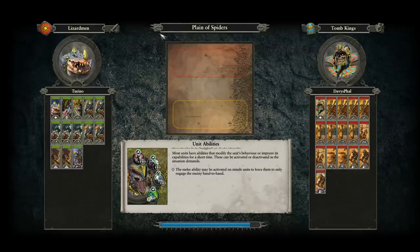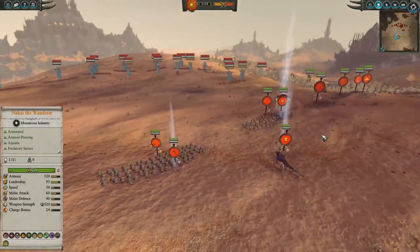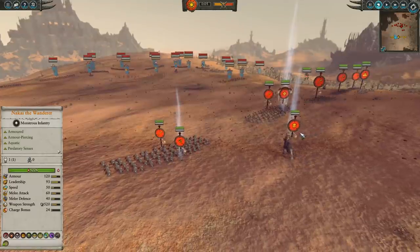The wait is finally over, my friends, and today we're back with the Hunter and the Beast DLC. On this first day, we've been given permission to post a Lizardmen multiplayer battle. Here we are with the Lizardmen, led by Nakai the Wanderer, facing off against the Tomb Kings, helmed by Setra the Imperishable. Without further ado, let's jump right into this match and have some fun.